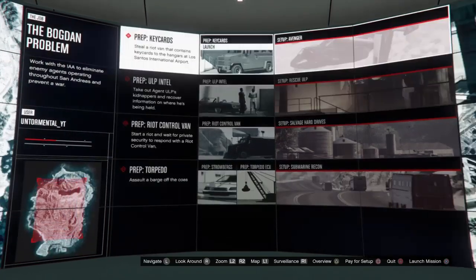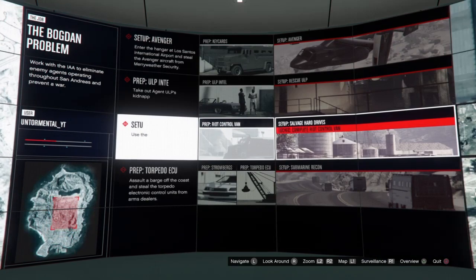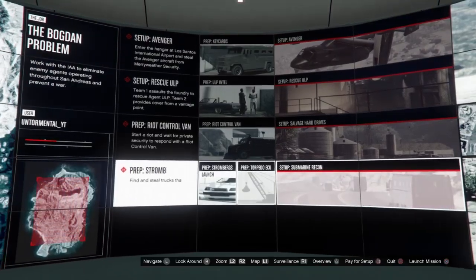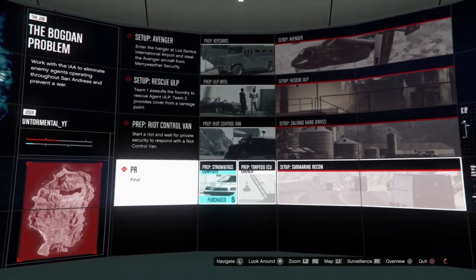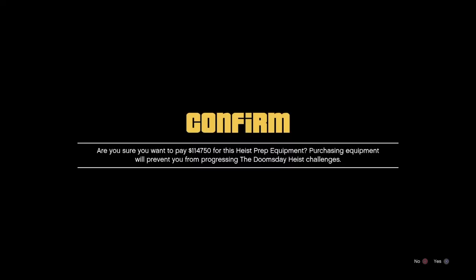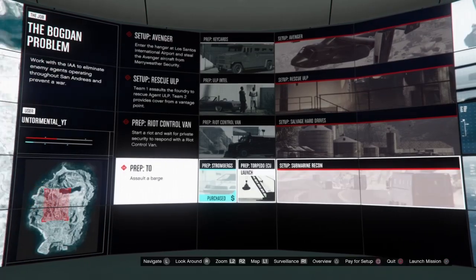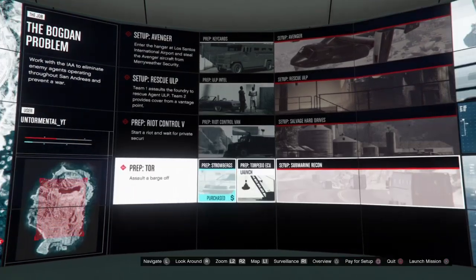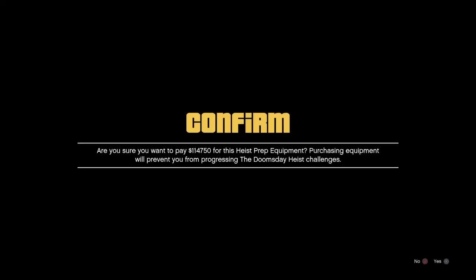When it comes to the pay-to-skip option — I'm not buying them yet. For ones with just one prep and one setup, those are real easy to do. But when it comes to two preps and one setup, or three preps and one setup, you have to buy the first one. On the second prep, hover over it, hold square, press right d-pad, and let go. The cursor will move over to the setup.